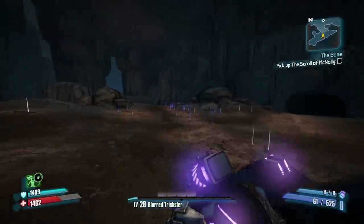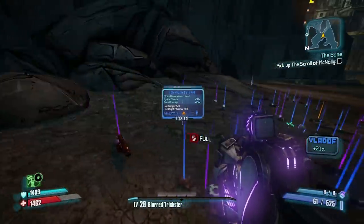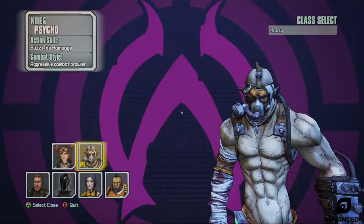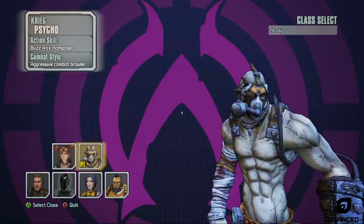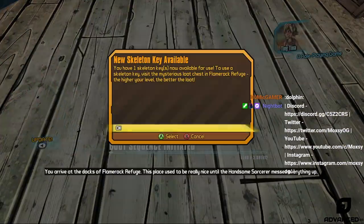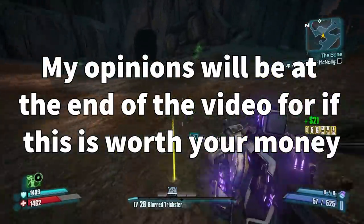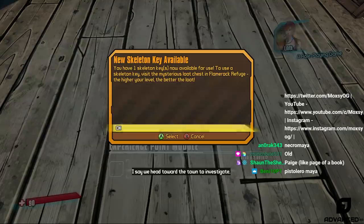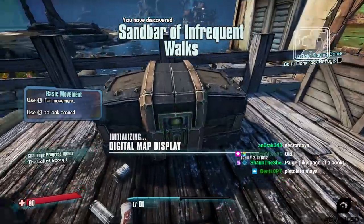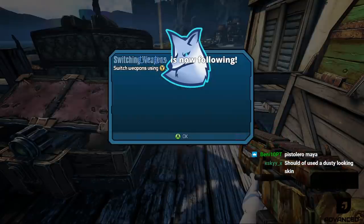Yo guys, what is up? Max from Borderlands Video, and today we're talking about the 10 things that are new in the Tiny Tina's Wonderlands one-shot adventure for the Assault on Dragon Keep. This is a re-release of the Assault on Dragon Keep DLC with a few changes. There's been a lot of mixed reviews from the community. I'm just going to talk about some of the things they added that are new so you can judge if this is worth spending money on or getting for free on Epic. I have 12 hours in it so far.